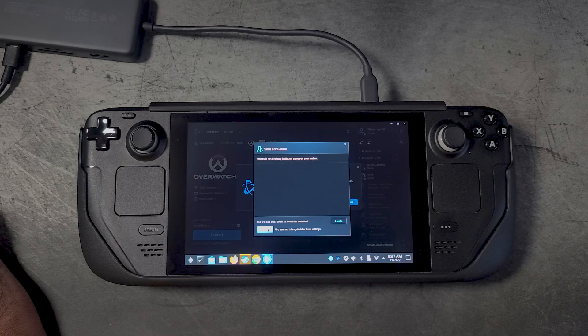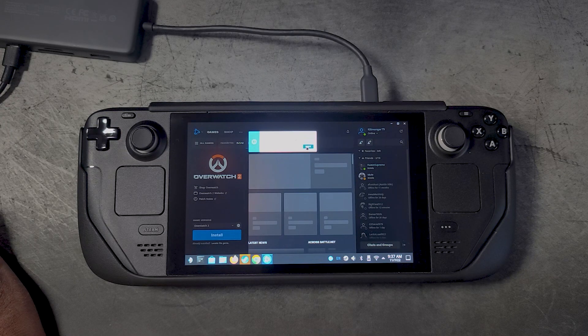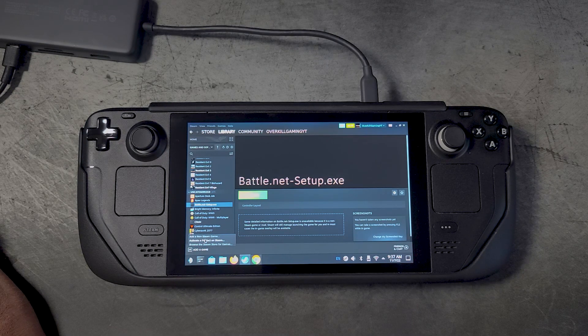Now we have the launcher installed and we've signed in with our credentials. It's just going through some of the orientation aspects of the Battle.net launcher — go ahead and click through all of that, then close out of the Battle.net launcher and move to the next step.